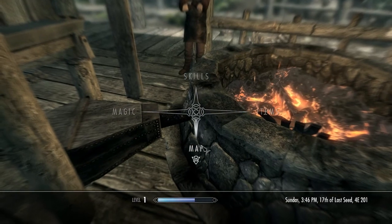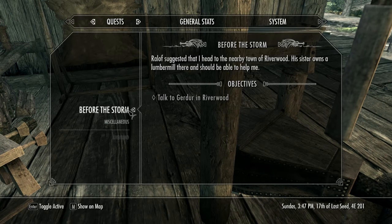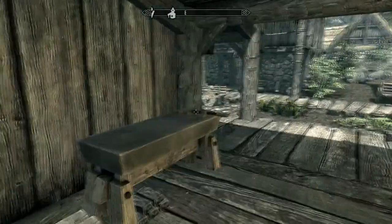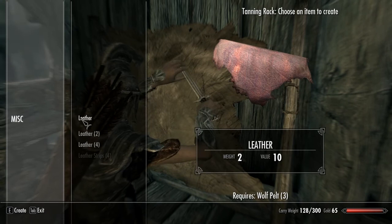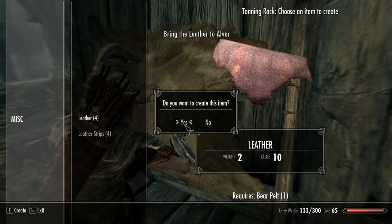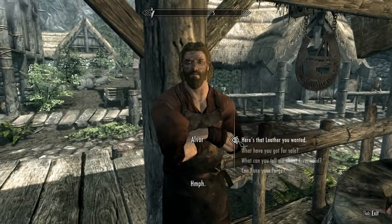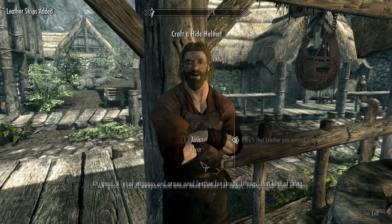Did I mess it up? Not skills — dang it. I don't know this anymore. Craft some leather. Do I have to use a tanning rack first? Well, I have leather of my own. Oh yeah, I got a bear pelt. I don't think he gave me the materials I need — maybe he did. A lot of weapons and armor need leather for straps, fittings, that kind of thing. Craft a hide helmet — okay, there we go.